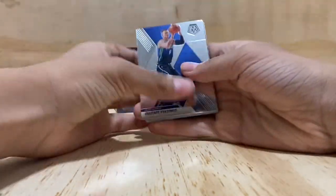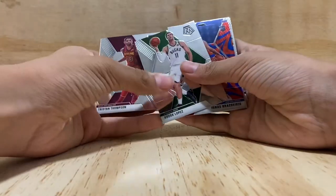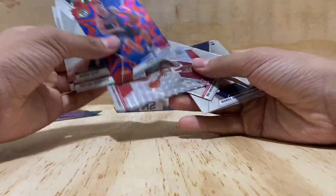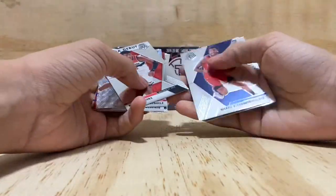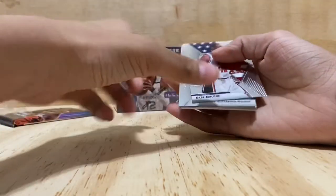Second to last pack — Kristaps Porzingis, Tristan Thompson, Brook Lopez, a couple guys I don't recognize, Rudy Gay, and another Karl Malone.